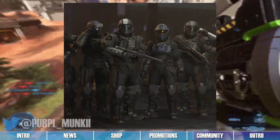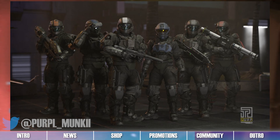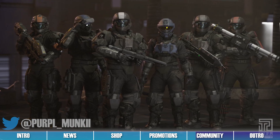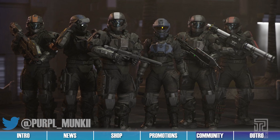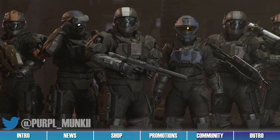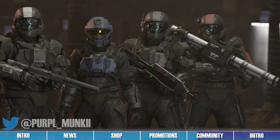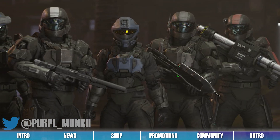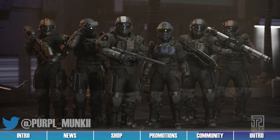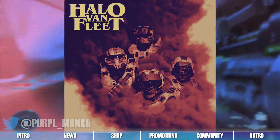Blender Artist Perp created this render of ODST Squad Alpha 9 and shared it to Twitter this past week. In the render, we can see each member of Alpha 9, the ODST team from Halo 3 ODST, posed with their iconic weapons. We really like the style and overall portrayal captured here. Each member looks incredible with the coloring and weathering on their armor, and we especially like each of their reflective visors. The weapons they're wielding also look superb, and we like the lighting being cast upon them. To see this piece, as well as more incredible works from Perp, follow the link to their Twitter post in the description below.